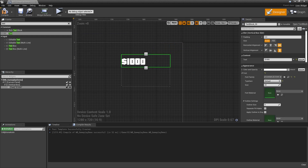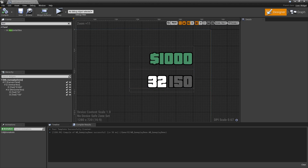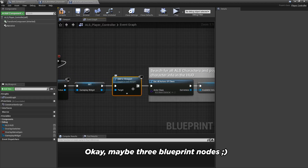I wanted to get the UI done as fast as possible, so I Googled the GTA font, made a quick demo UI, and then added some black outline to complete the look. A single blueprint node then adds the UI to the screen.